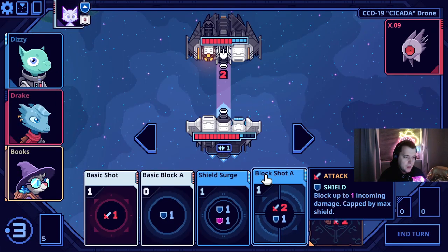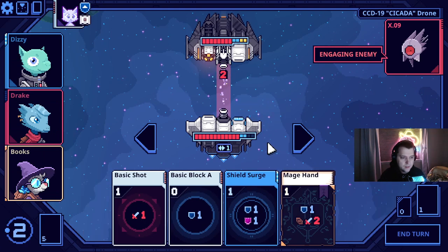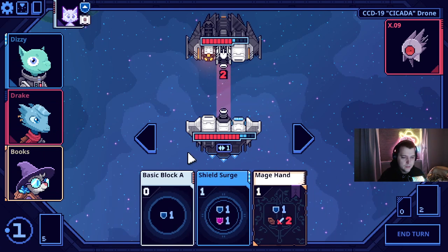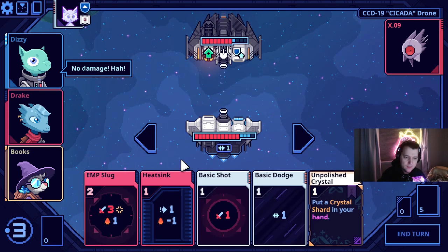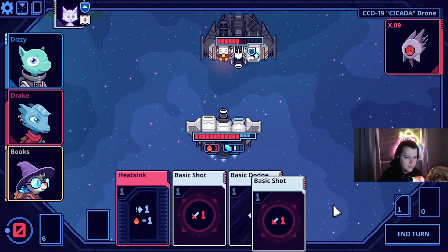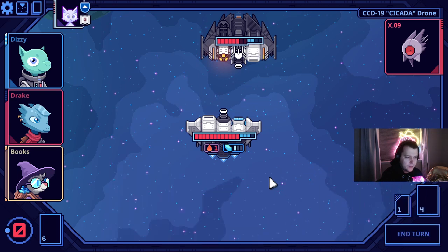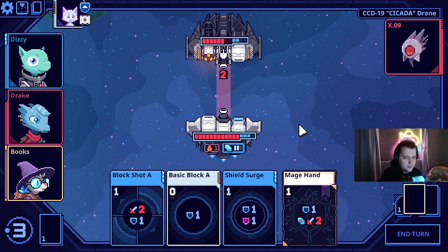We have a ton of block just to get us started. I'm going to move over and slugshot this — get that out of here. Then we shuffle our deck before having garbage cards in it so that we're back to all of our good cards like this.